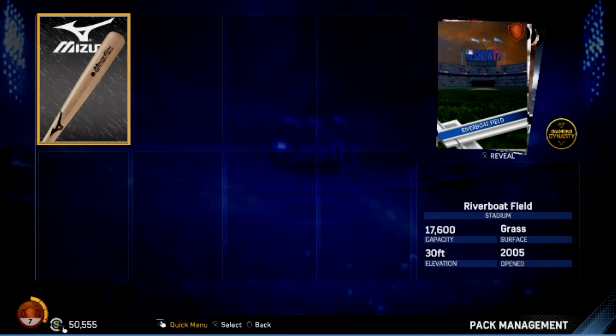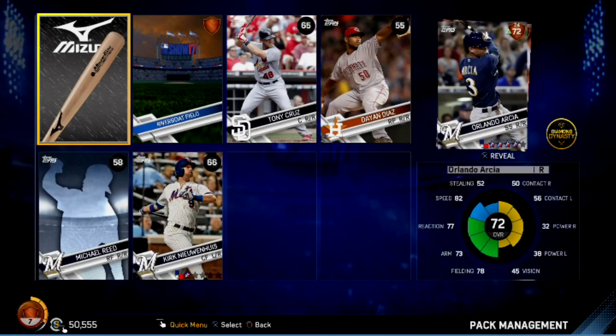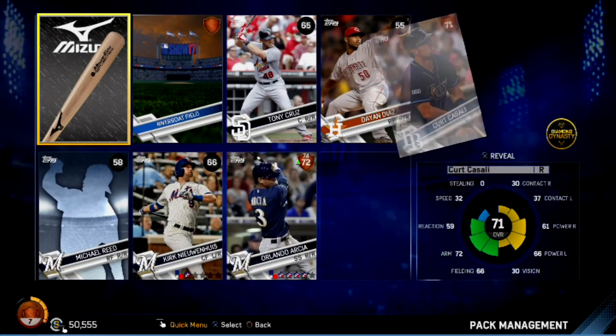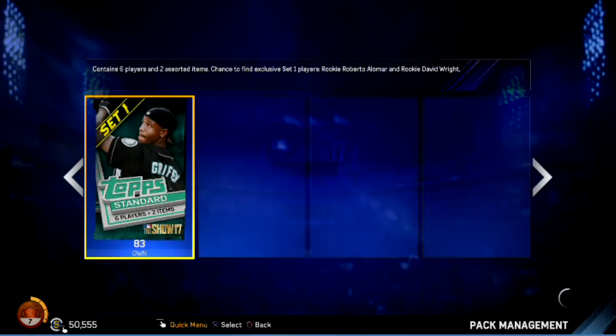More silver equipment — nothing higher than a bronze again. Seeing Kasali. At least we're gonna have a lot of players to choose from when we make this lineup for some gameplay.